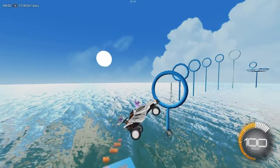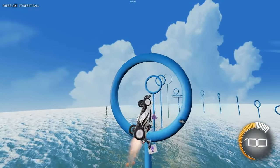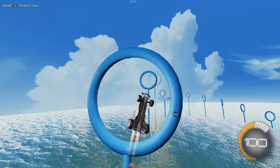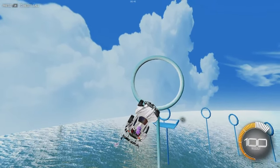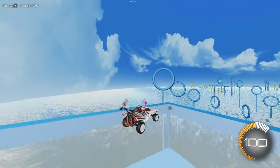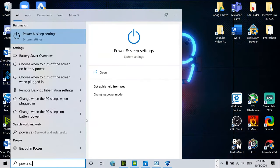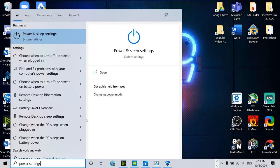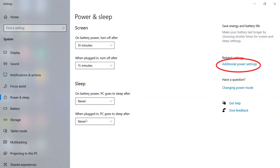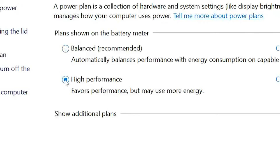Another setting that will help boost your FPS, especially if you play on a laptop, is changing your PC's power plan. By default, most computers are set to conserve battery and not use all of their resources. To find your power plan, go to the search bar and type in 'power options.' Once you're there, go to additional power settings and make sure you have the high performance tab checked. This is going to unrestrict your computer's hardware and should boost your FPS pretty significantly, especially if you play on a laptop.